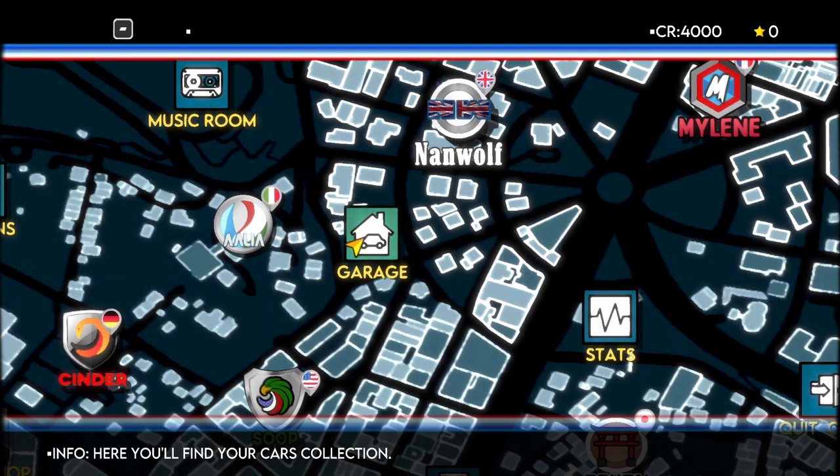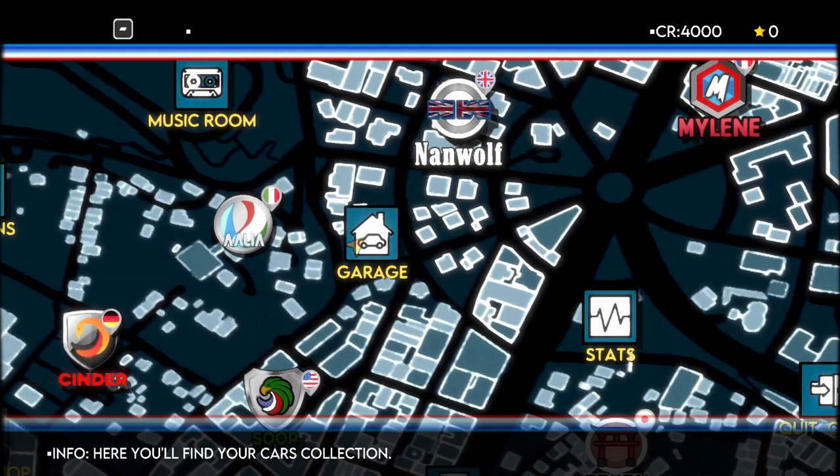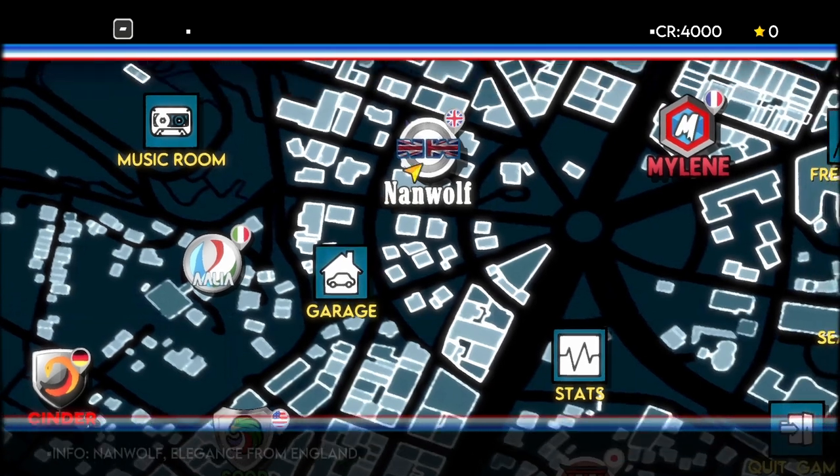So it is all keyboard based, no mouse at all, so I can put my mouse away. Let us go ahead. Now I did have a very quick look — I haven't actually played it — but I know from a message here you have to go and buy a car, as you can see. You do not have any car in your garage; you must buy one in the car dealer first.